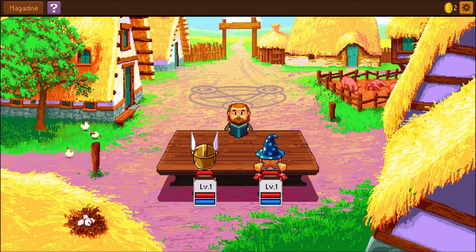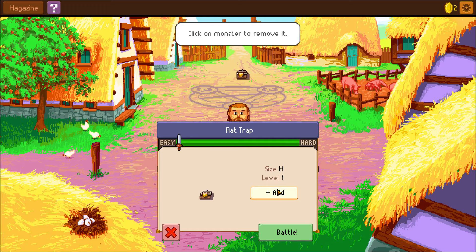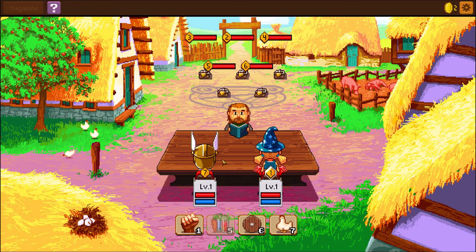Can I click on other things? No — I want to click on other things. Let's fight right here in town. So we can fight rat traps. I can click a monster to remove it, so I can add a couple of these. I can make it a little bit easier or harder — apparently it's still quite close to easy. Let's add as many of them as I can. They're just rat traps — what am I doing fighting rat traps?